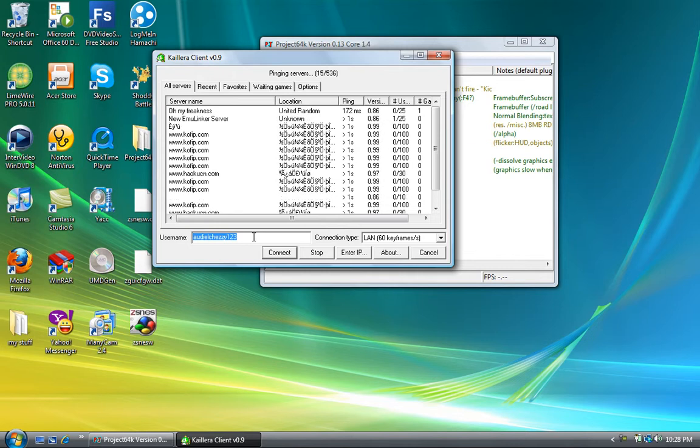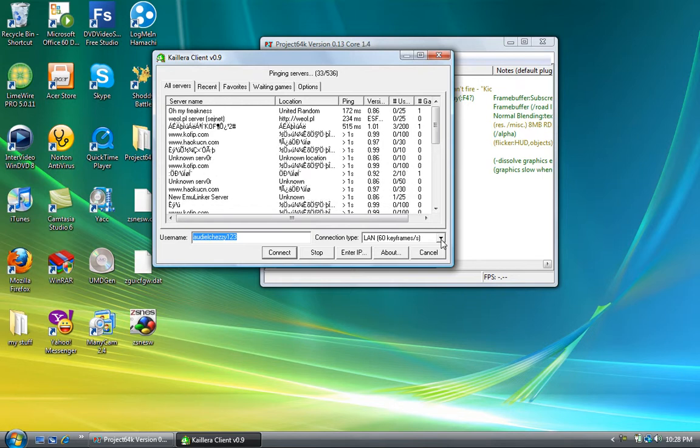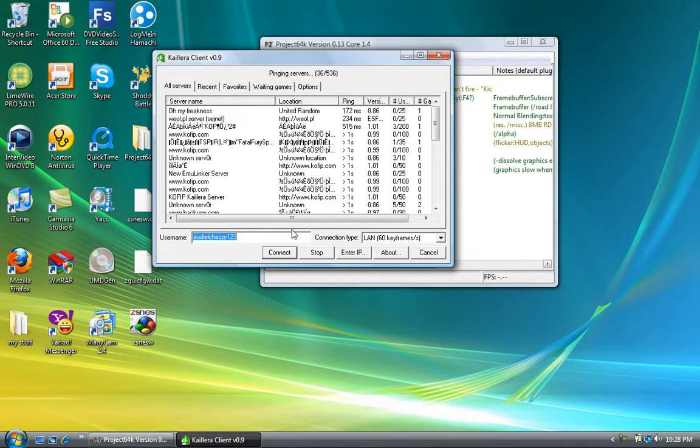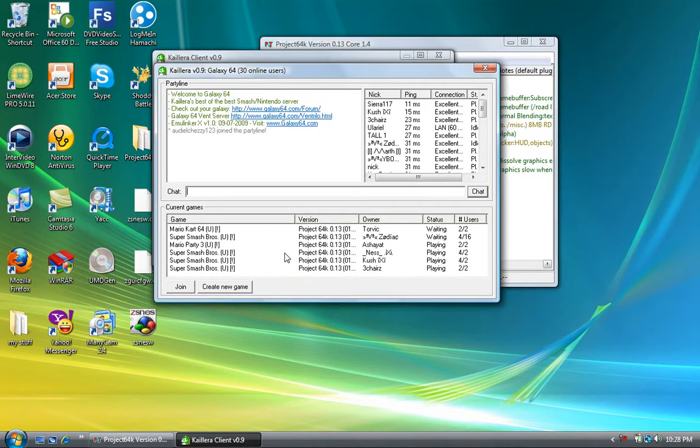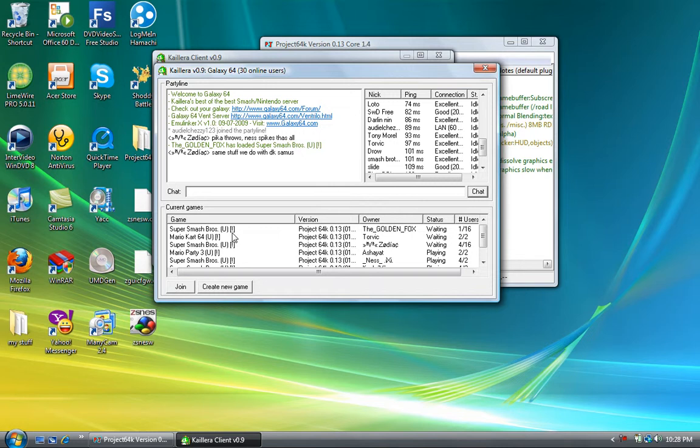You want to make sure you create a nickname, a username, whatever you want to call it. All the people that you want to netplay with have to make sure they have the same connection type. You can choose your own server and connect to it. You see all the servers, all the people that are currently on the server, games, so on and so forth.